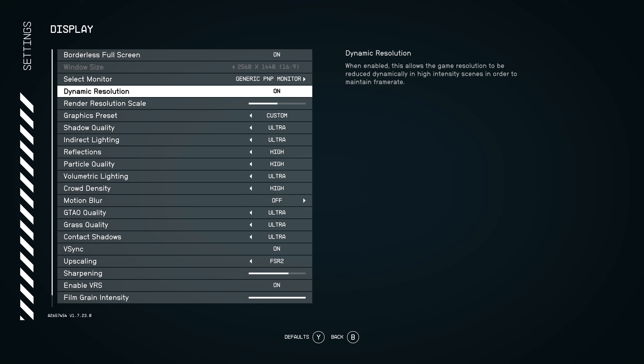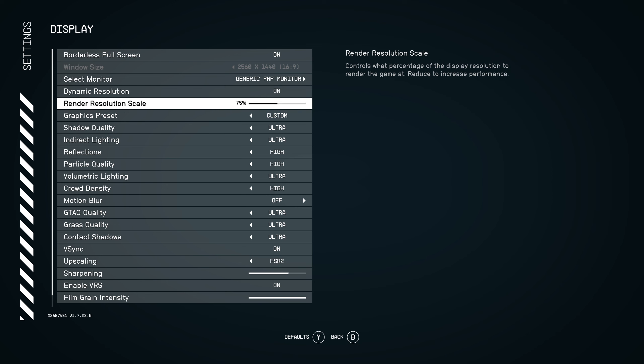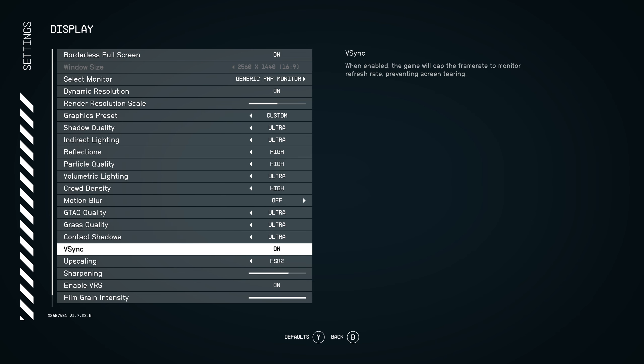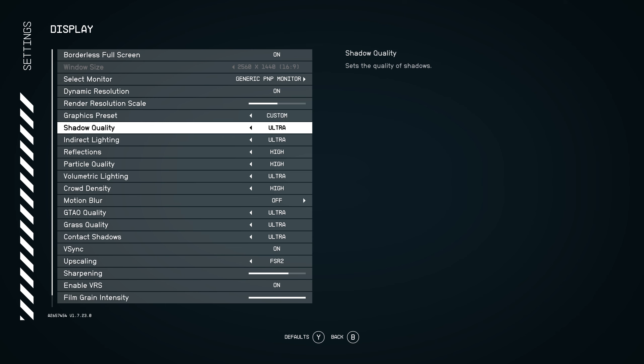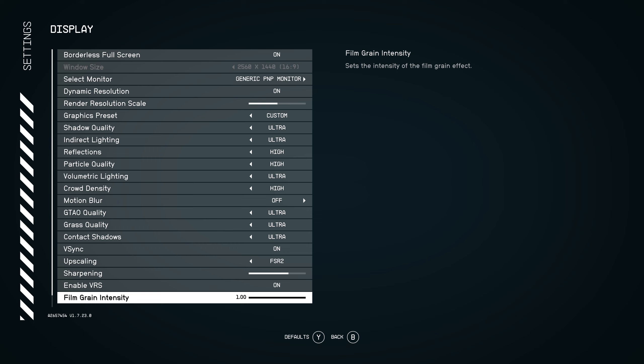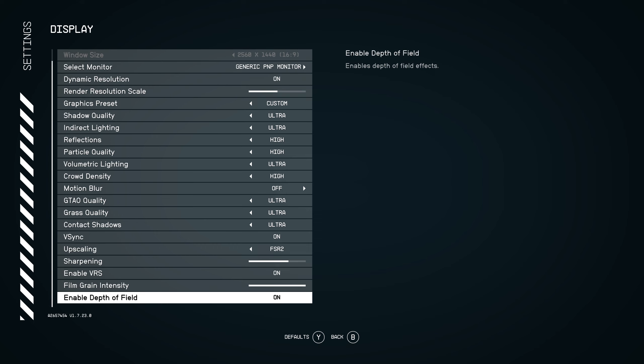Dynamic resolution — we're going to leave that on. Resolution scale is going to use FSR 2.0. FSR 3 is not yet out, although I bet it does come out for Starfield soon, especially with all the tie-ins between AMD and Starfield. I'm running an AMD 5950X chip as well as a 7900 XTX card — I know it's kind of overkill, but I'm hoping all of these graphics presets will look good. It says custom instead of high because I turned off motion blur. I'm not sure about film grain — I'll leave it go for just a little while.